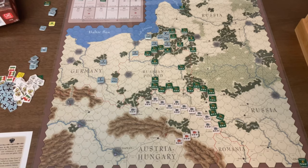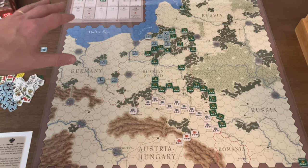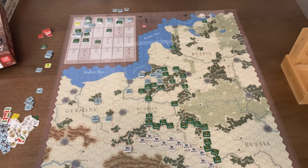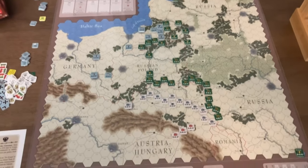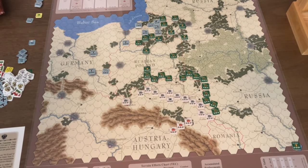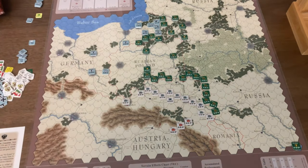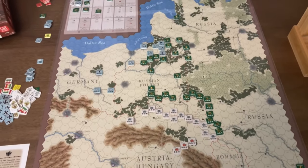The game depicts the outbreak of the war, August 1914, and goes until spring of 1917. The Germans essentially win by taking Petrograd up in the north, or by causing the overthrow of the Tsar through occupying cities and random events. Short of that, they have to demoralize the Russians at home. Conversely, the Russians can win by seizing one of the dual capitals of Austria-Hungary or Berlin itself.